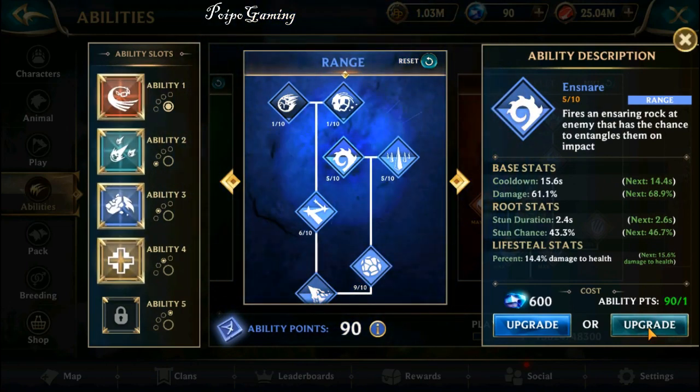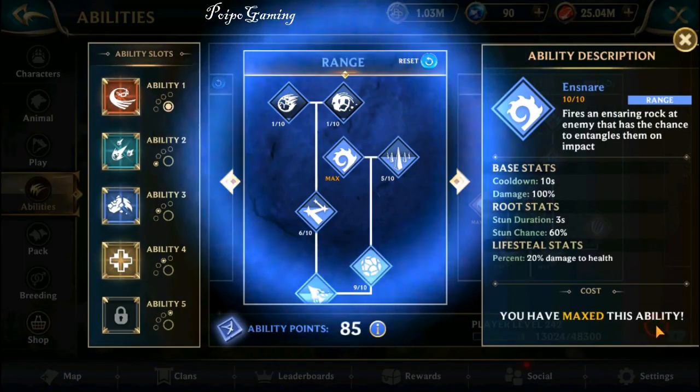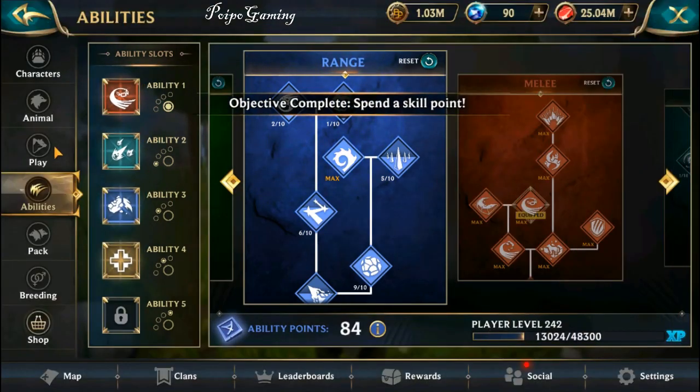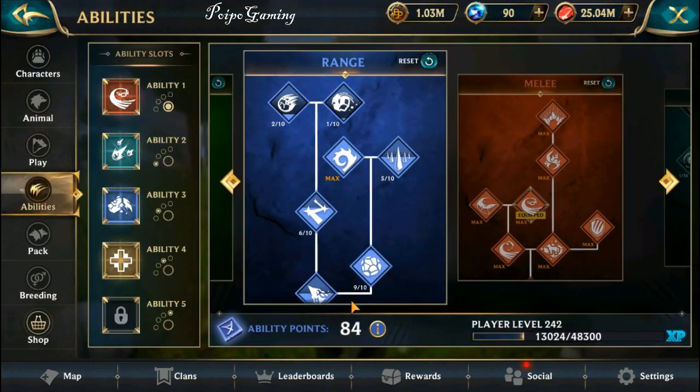Let me check if it's finished — not yet. 25... okay, it's max now. Finally! Spend skill point is finished, and that was fast. I only spent 99 minus 84, so 15 skill points. Actually the quest asked us to do 39, so it's almost two times faster.